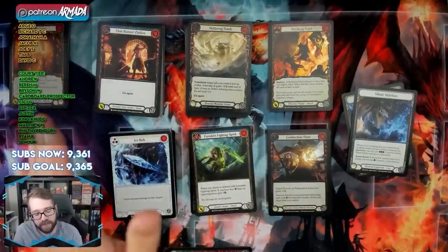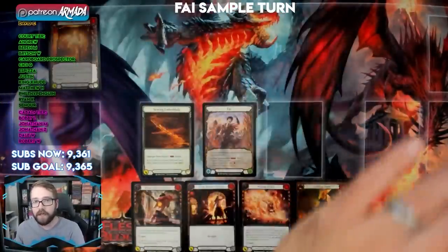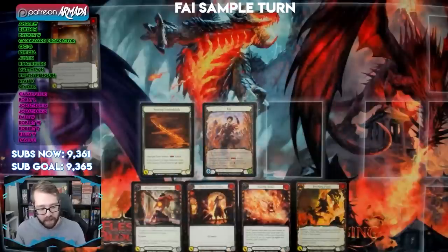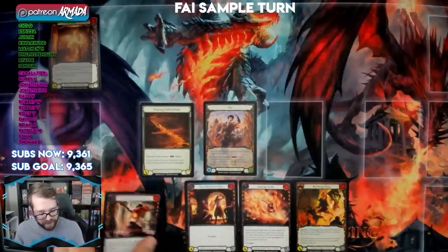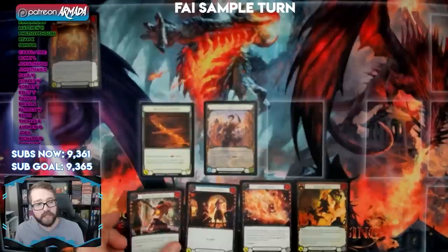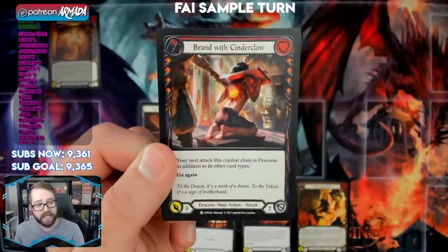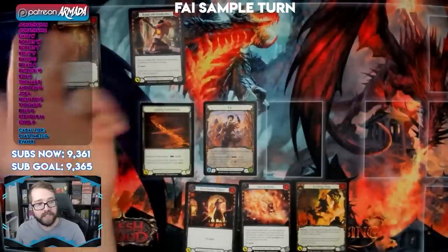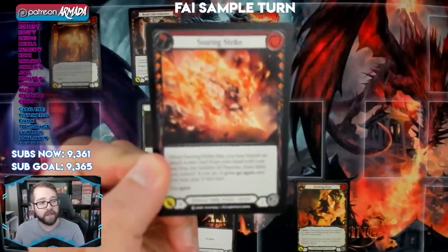Think about the composition of your deck and what each hero wants to do. Fai is an incredibly aggressive hero that just wants to push more chain links than your opponent can deal with — attack after attack after attack. If they're all Draconic chained together, they reduce the cost of his hero power. We'll start with a four-card setup: three red cards and one blue, with Phoenix Flame in the graveyard. Start with Cinder Claw — costs zero, attacks for three, has go again.